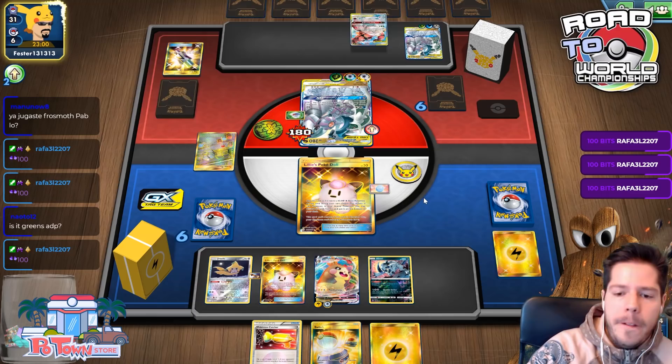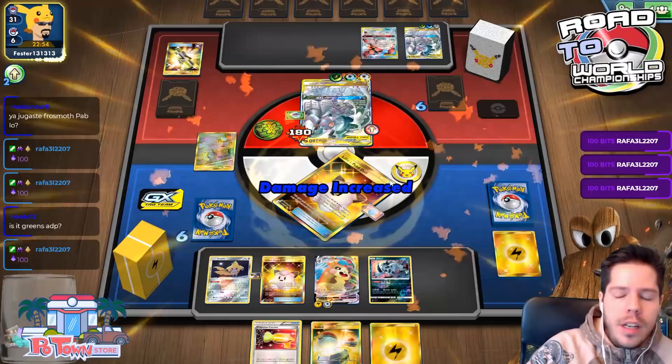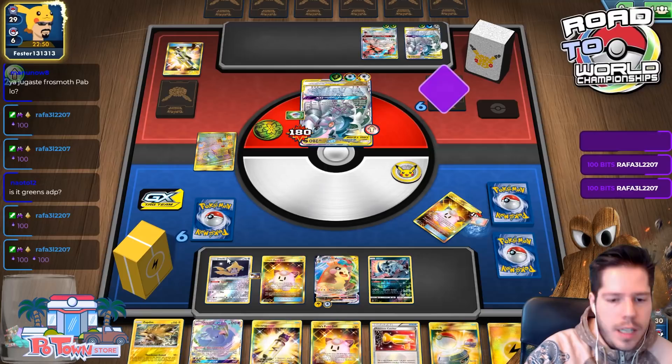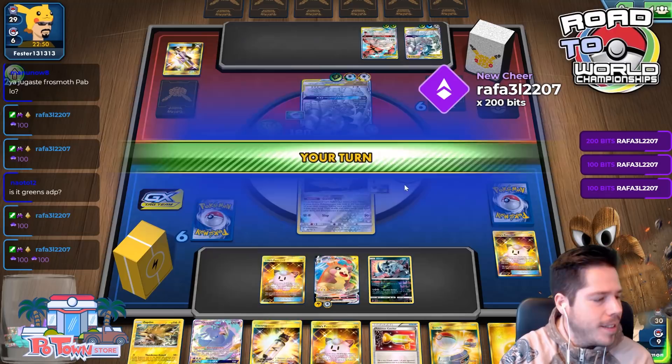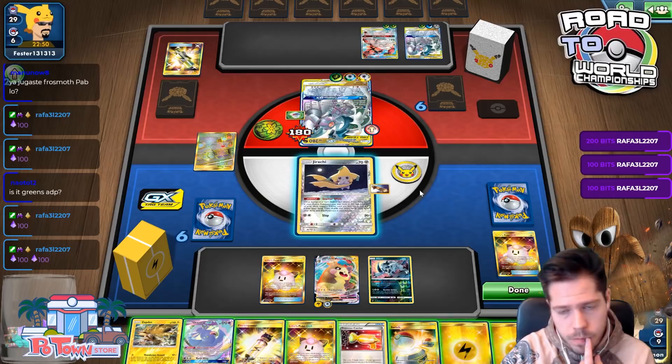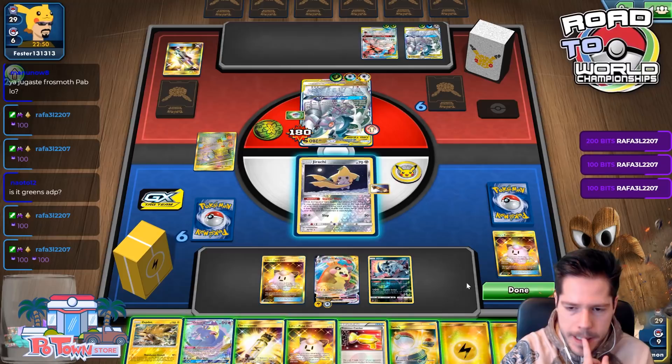I need to find that Recycle Energy sometime soon. This Pokémon is gone for sure with what I have in my hand — that's fantastic. I draw my extra cards. Guzma & Hala gets me the Recycle Energy and Thunder Mountain, so that's really good.